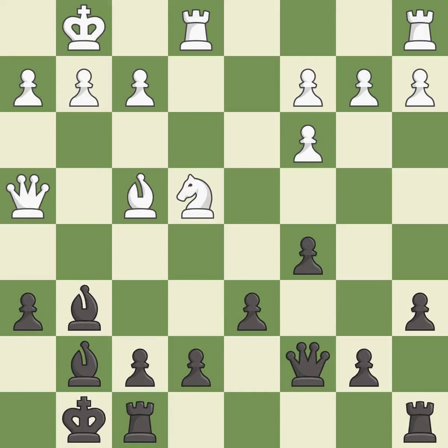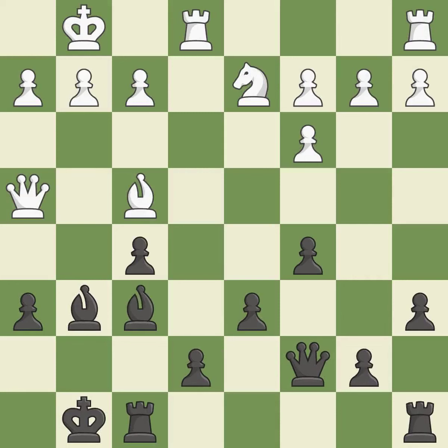This moves the queen to safety. This threatens to create a passed pawn — it is best. The opposing knight is kicked by a pawn and must now move or be captured — it is best. This exposes an attack, threatening a pawn — it is excellent. This blocks an attack on a vulnerable pawn — it is good.